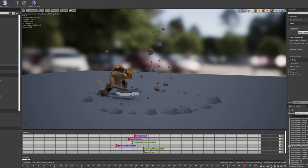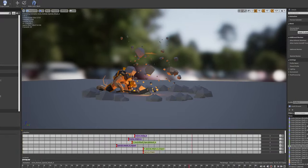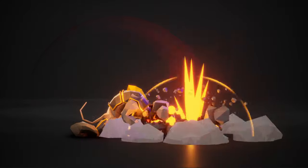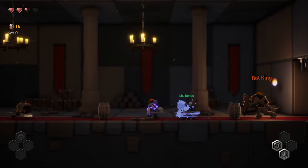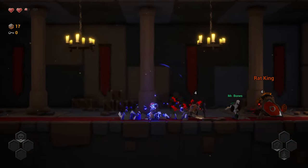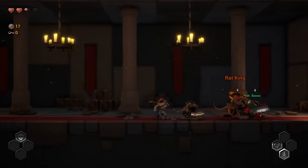I have added a new special attack to the Rat King where he slams his weapon into the ground causing a small explosion. I want to add more special abilities down the road, and I want to make different versions — maybe a fire-enhanced Rat King, or a mage Rat King that can summon other rats, so it won't be the same every time.